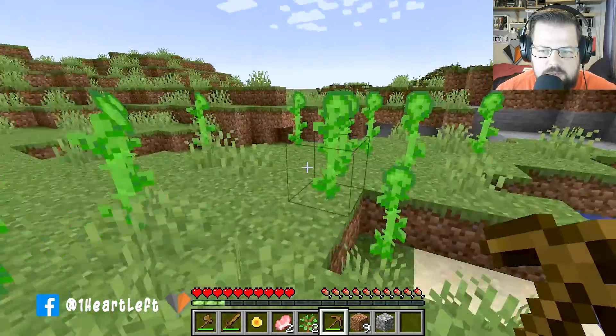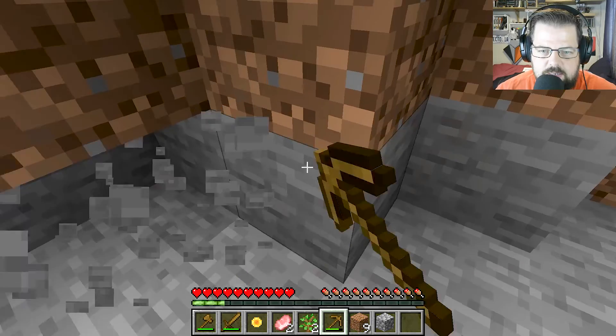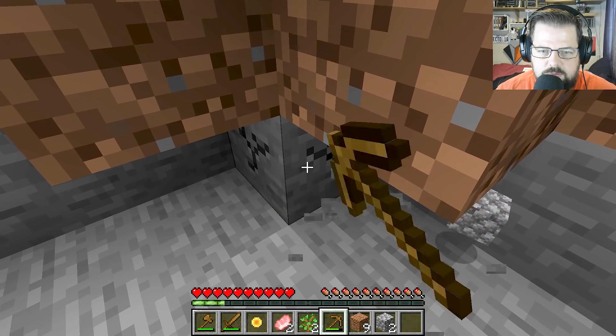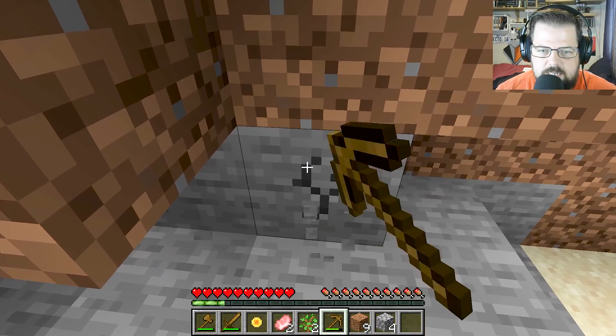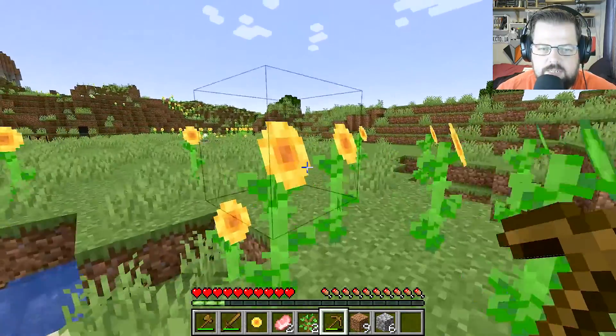We need to go and find some stone — there's some over there. We've got our wooden pickaxe in hand and we'll mine up some stone, because this is very useful. We need lovely lovely stone. That should do it, and we head on back to the crafting table.